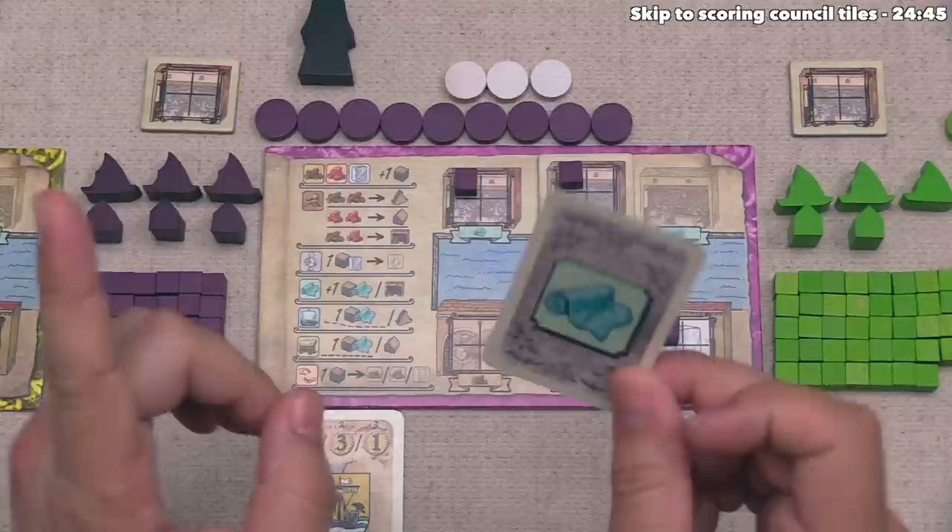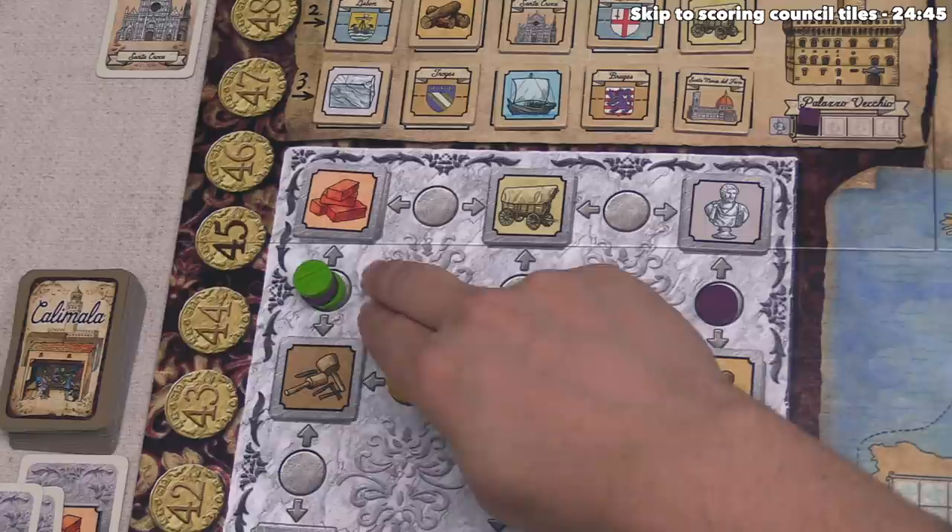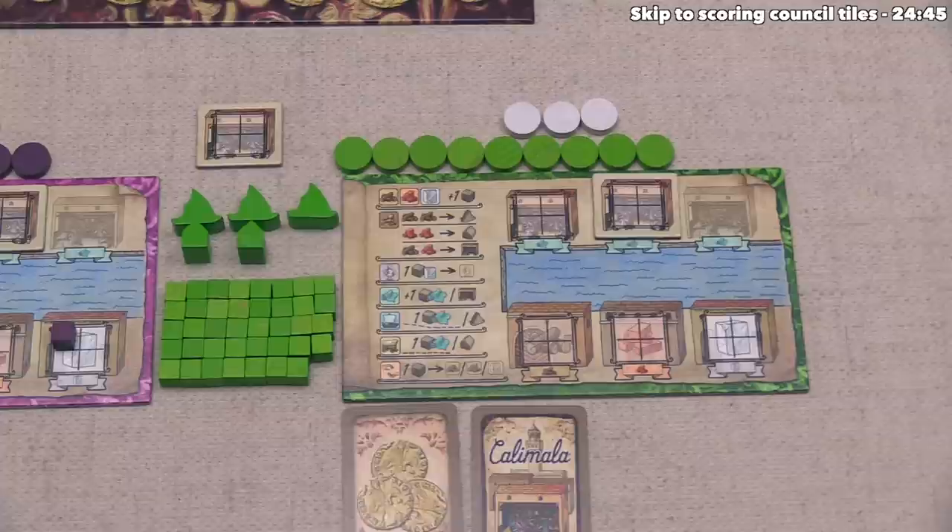Our disk is done activating, and now green gets to go again. They once again take a brick and do a build action. They take the brick, but don't have any legal build actions to perform, so they gain a random action card from the deck.